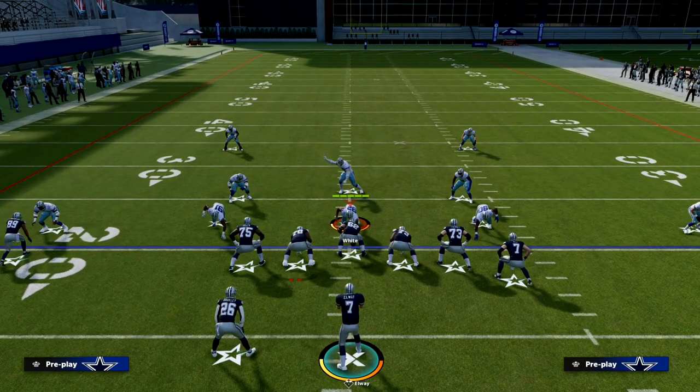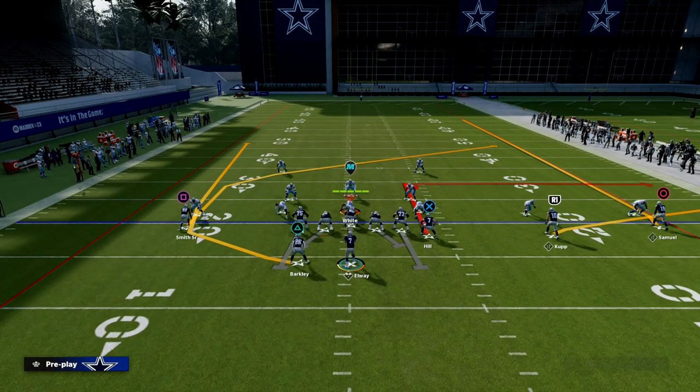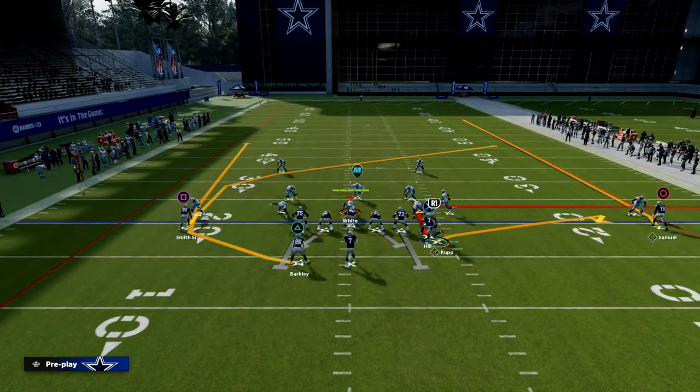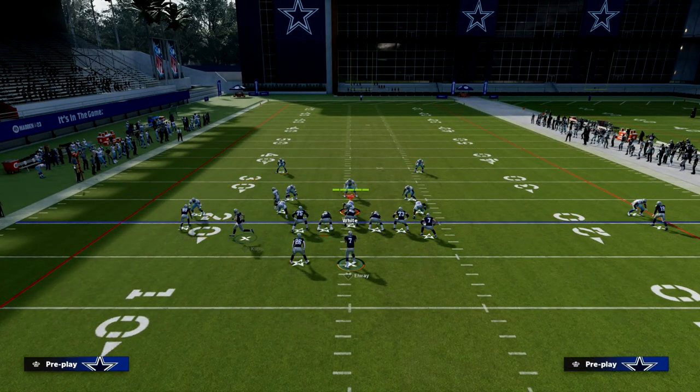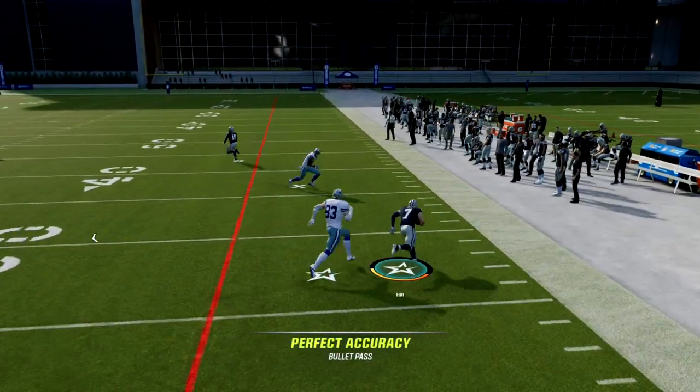You do not need any Hot Route abilities. You don't need Outside Apprentice, Spot Apprentice, Hot Route Master, or any of that to run this play at a high level. All we're going to do is put the tight end on an out, put the slot receiver on a flat, and motion that slot receiver across the formation. We're going to snap the ball right about here, and you're going to notice we're going to be able to hit this tight end on a quick out.